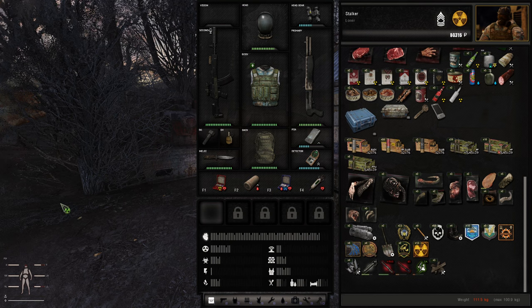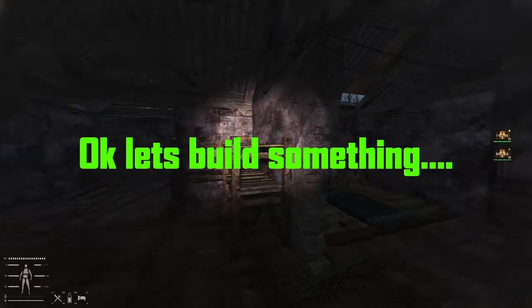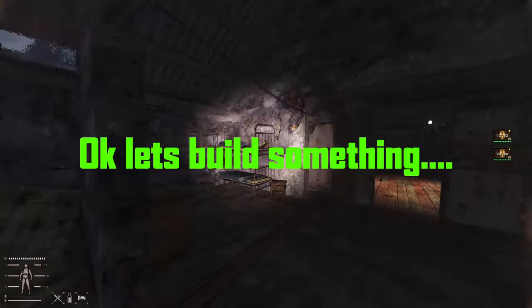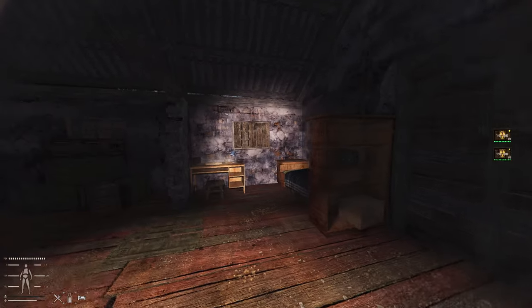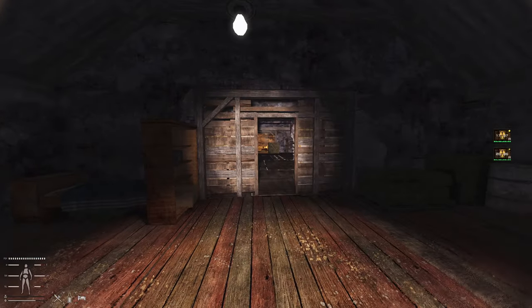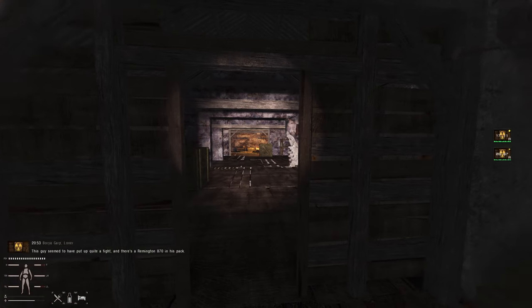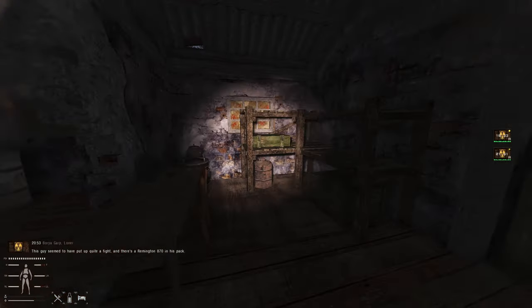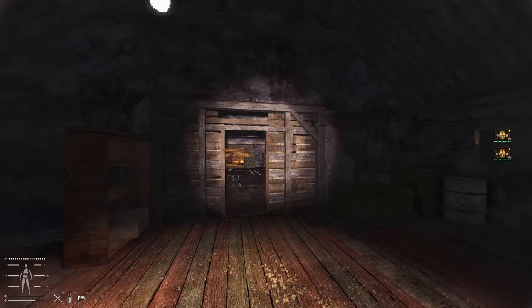For the workbench you will need 12 scrap metal and 12 wooden parts. In terms of where you can build, it's pretty much anywhere. This is a preset building in one of the camps in Cordon - there's a nice big space in here with no real access other than one entrance, so if enemies did come in you could shoot at them as they came down the corridor. This is where I'm going to attempt to put something down.